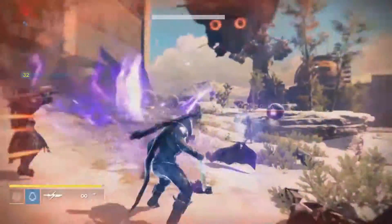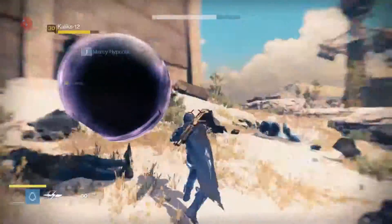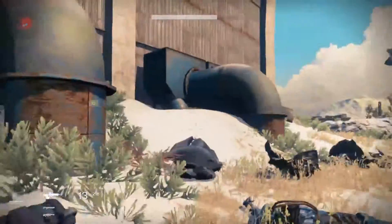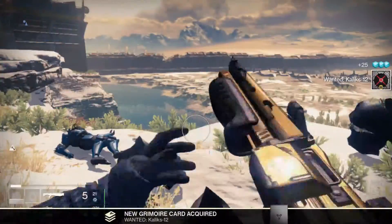We're pretty much at the end here now, just finishing off these guys. There's Kalex-12 at the back — well, front now. Took out almost all of them — Blade Dancer again to get through those arc shields on the captains, and then just go into town with shotguns and get through them pretty quickly.